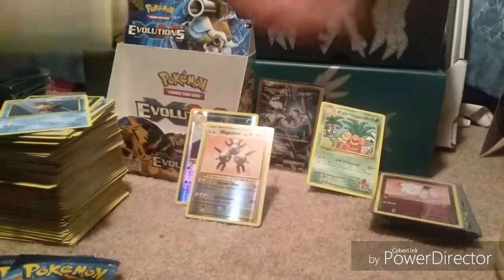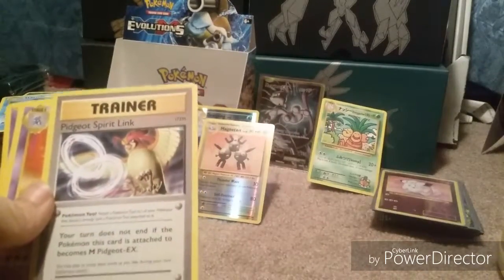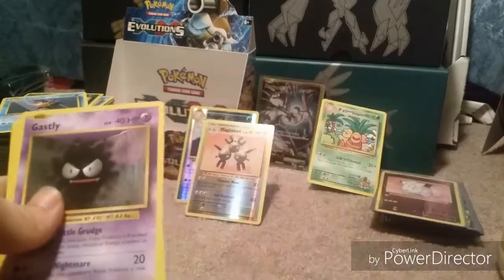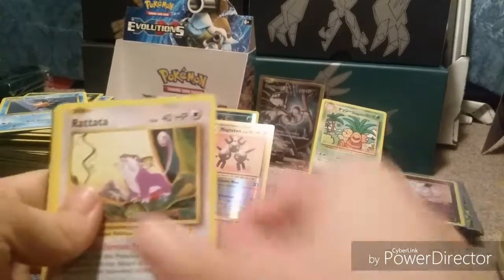I know the best card in this set is like a golden looking card for a Dragon Knight, I believe. I got a Switch, Blastoise Spirit Link, Ancient Retrieval, Voltorb, Fire Energy, Vulpix, Tangela, Machop, first holo rare, Dugong, and a Mewtwo EX Full Art. Holy crap.